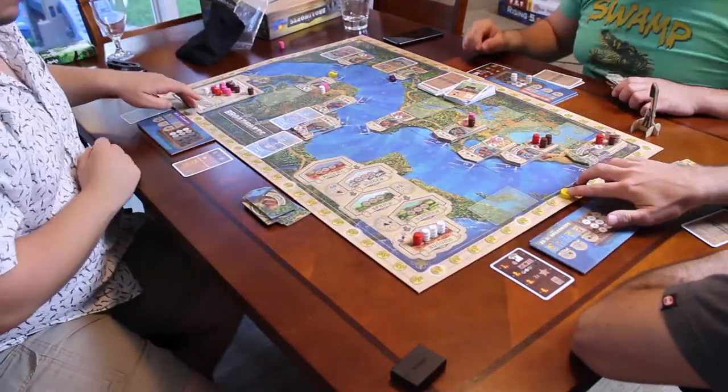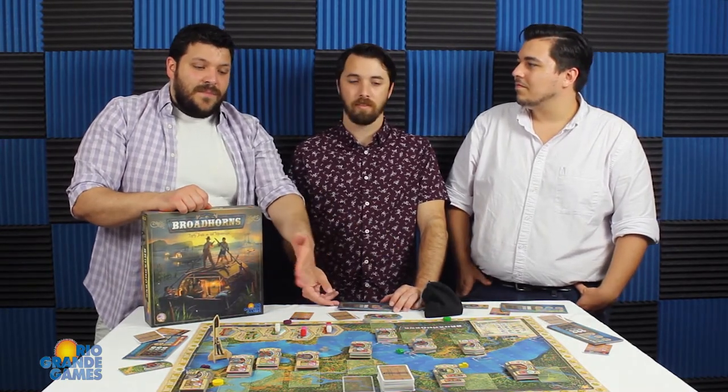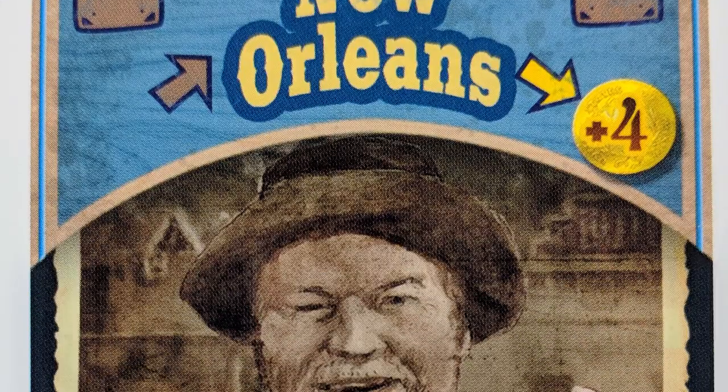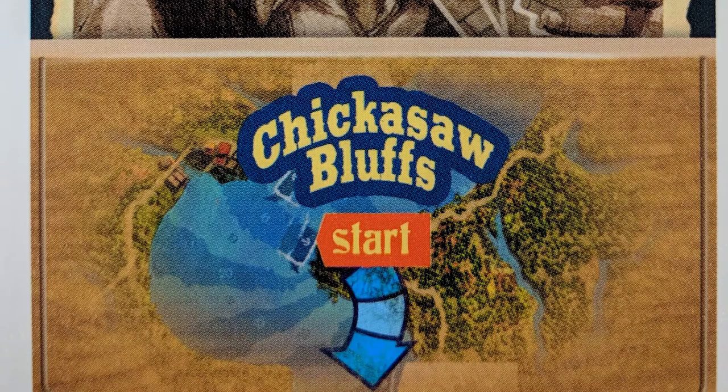To call it pick-up-and-deliver is kind of accurate and kind of not. It's more focused on the trade aspect. Pick-up-and-deliver feels like you get a lot of different missions to complete. There is one aspect where while you're buying and selling goods along the river there are also cards you draw that give you different incentivizations, one of which is travelers — and that feels like more real pick-up-and-deliver because you pick them up at one stop and try to drop them off at another.